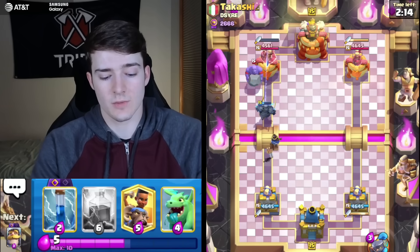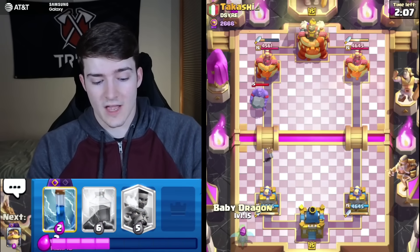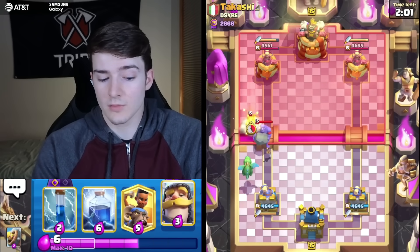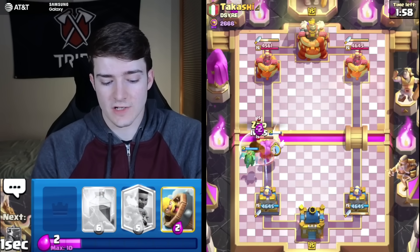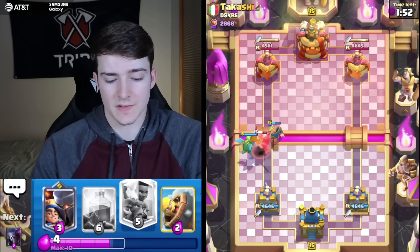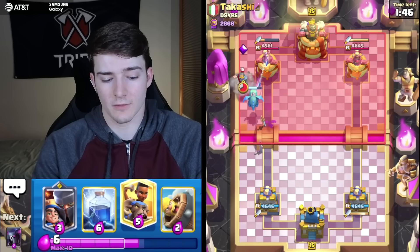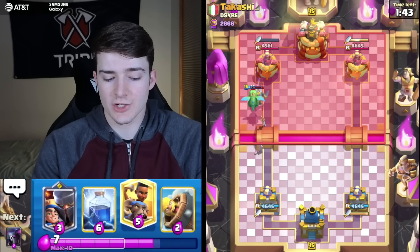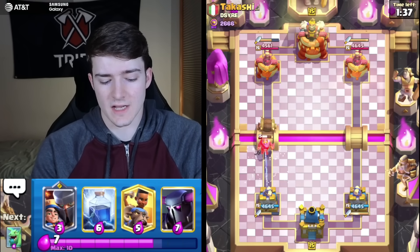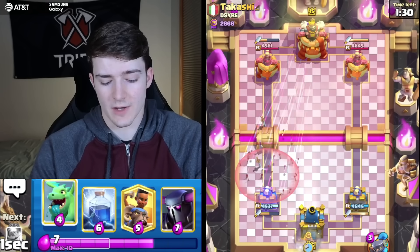Especially if he's got the Night Witch, because Baby Dragon is probably one of the best counters in the game to the Night Witch. He does have the Bowler though — the Bowler is a nice counter to the Ram Rider, it just kind of blocks the lane and keeps pushing the Ram back. But when he doesn't have it in cycle, or we get a Lightning down and support the Ram Rider, we might be able to break through. Let's take it slow — we'll go Barbarian Barrel on that Knight so the Duchess can deal with the rest, and we'll go for a Little Prince.